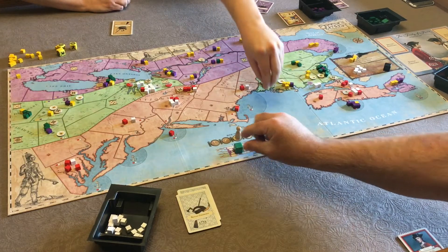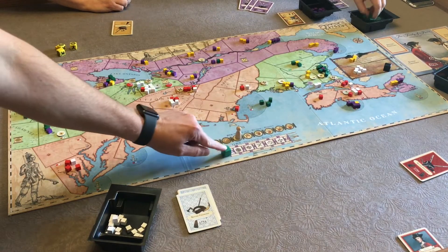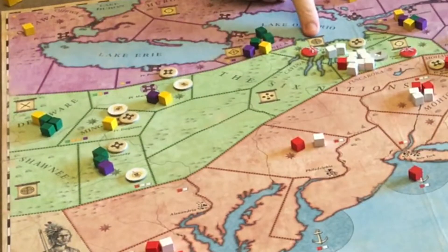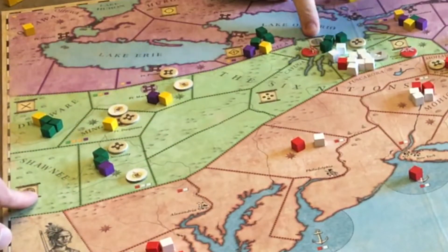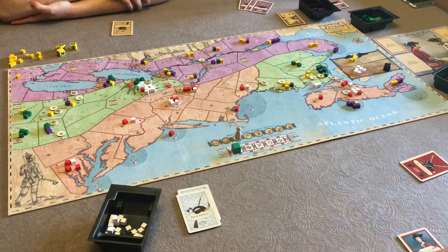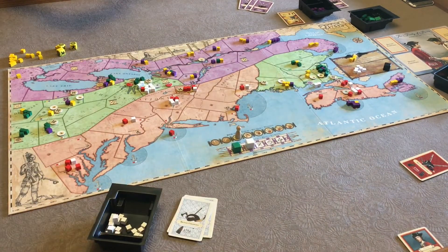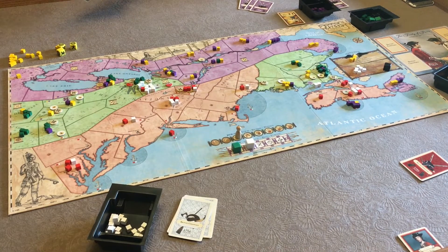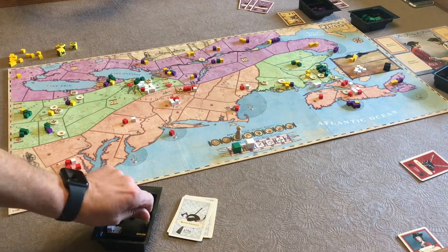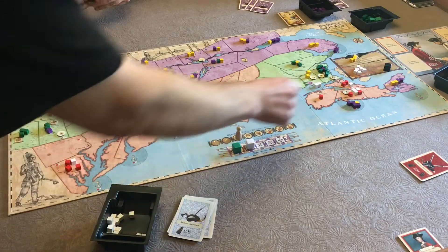We pulled green — so the Native Americans go first. We look at the symbol — it's the bullseye or hit symbol. There are two of those on the board, and each one of those areas gets three reinforcements — here in Shawnee and up there. Now that we've assigned those, we'll pull another cube out to find out which player goes next.